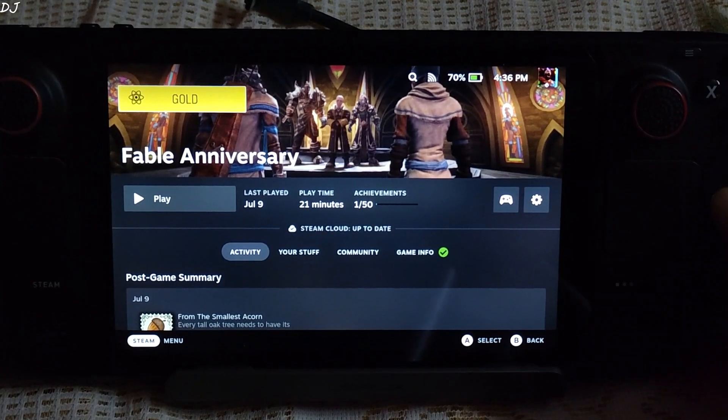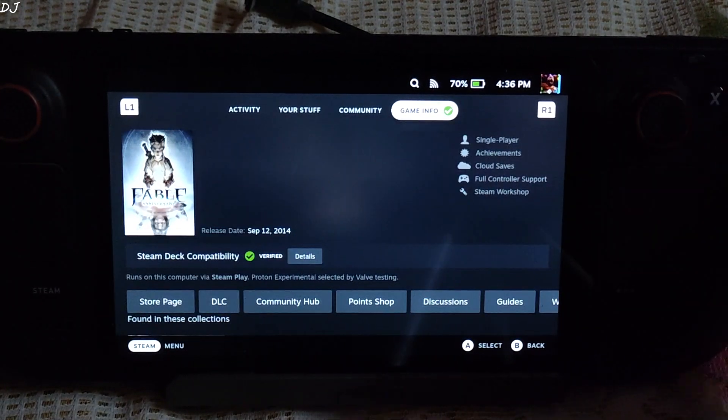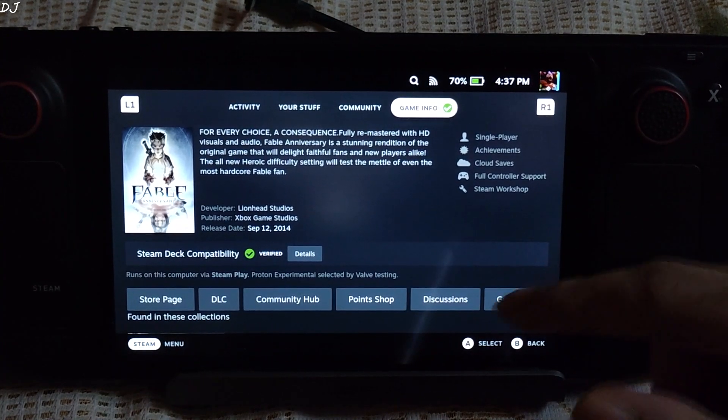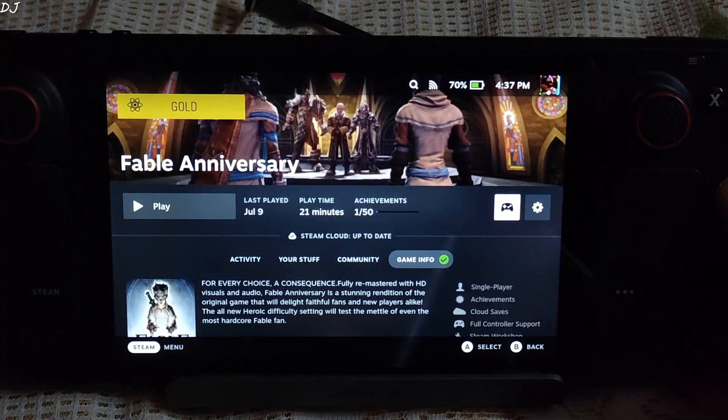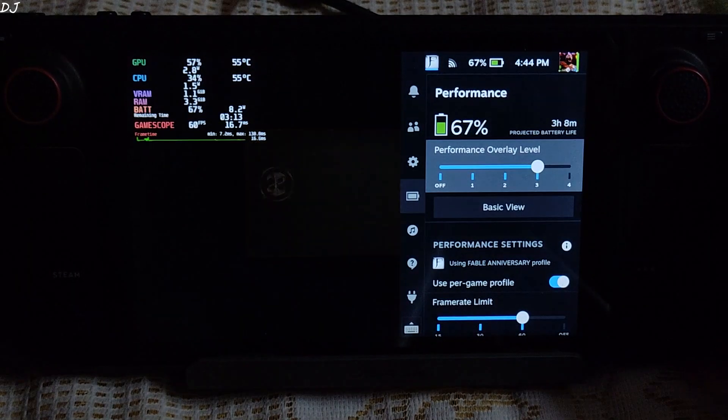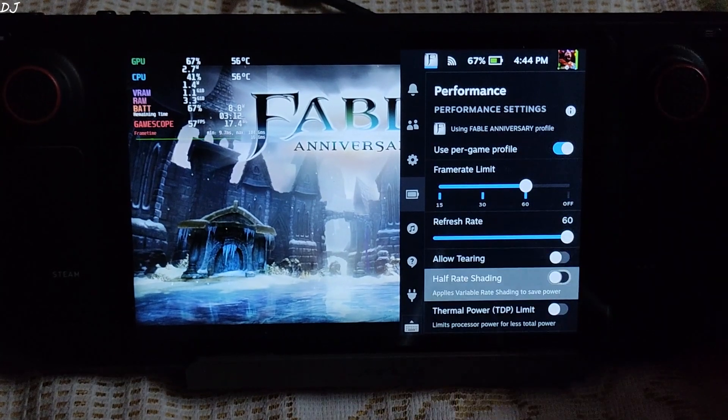ProtonDB rated as Gold. I've installed the game on an SD card — Samsung Evo Plus A2 rated speed. Steam Deck compatibility is marked as verified, using Proton Experimental as the compatibility layer. Let's start the game. Performance overlay level set to 3, frame rate limit set to 60.